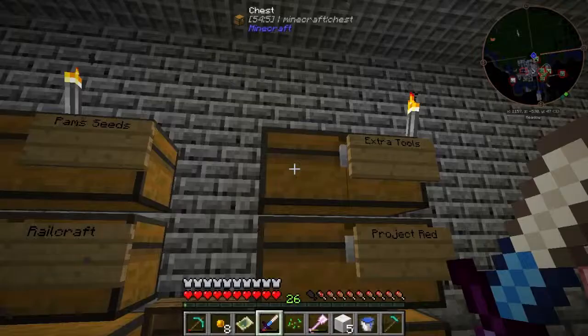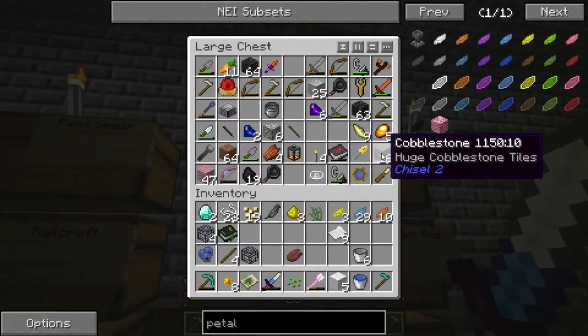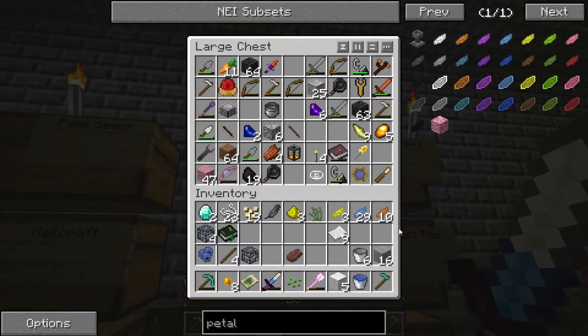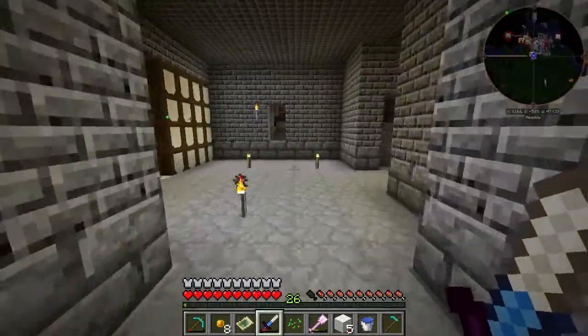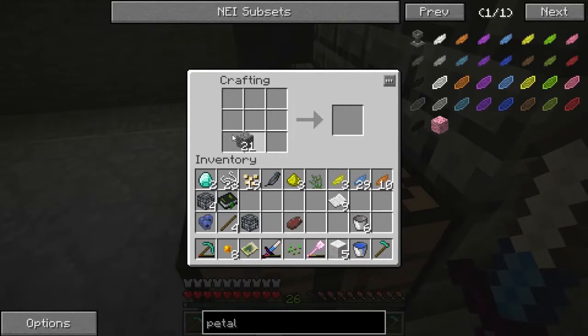How do I make a Petal Apothecary? Oh, easy — easy peasy lemon squeezy. Let's get some cobble. Do I have a chisel on me? You gotta be kidding me. There we go — we're all good now. I feel like this now makes things a lot nicer.